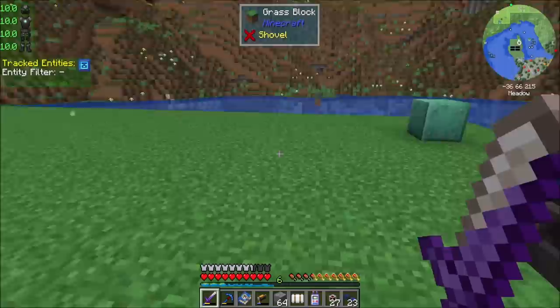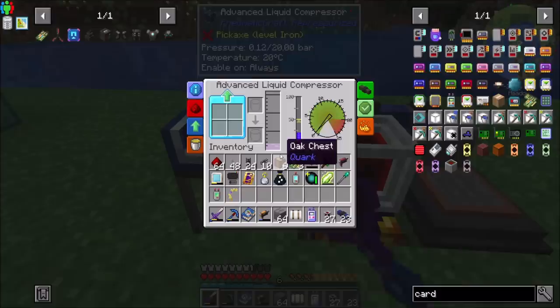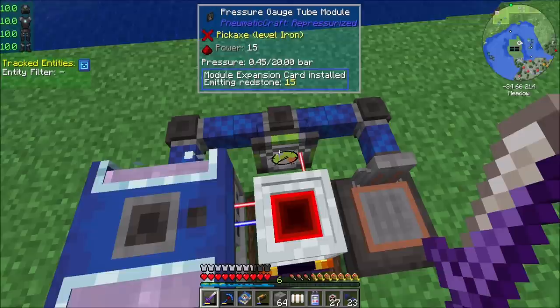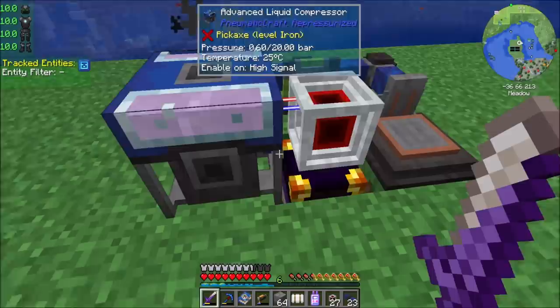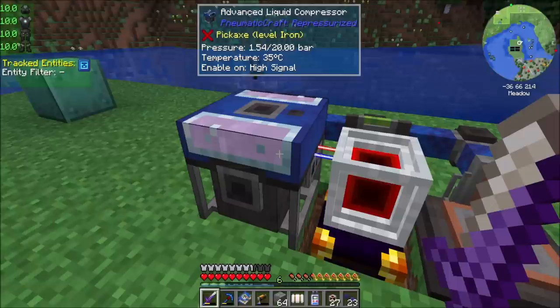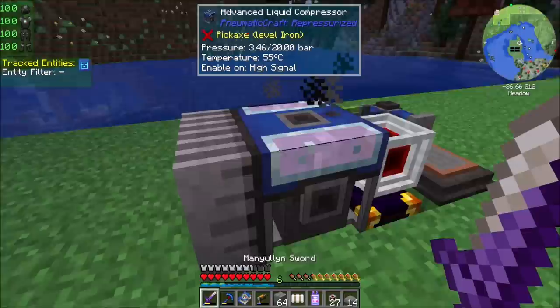So one thing we're going to need is a charging station, because drones need to charge. And they will charge themselves if they get low on power. Let's run you on high signal — I'll just toggle that. We could probably throw a few speed upgrades in there, because this is a pretty small little network we've got going on. Does this one also have the heat problem? I think he does. So let's do the heat sink thing. That'll keep you nice and relatively cool.